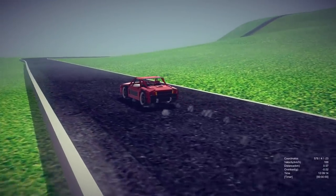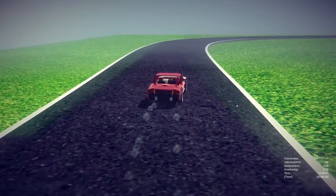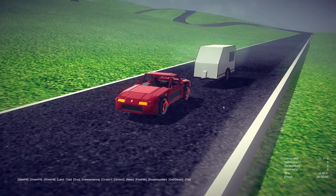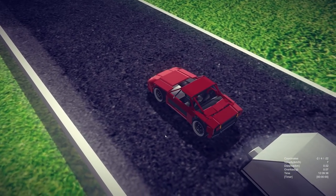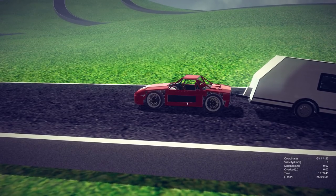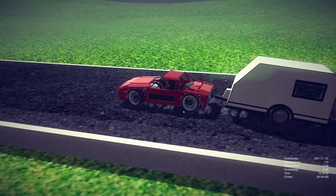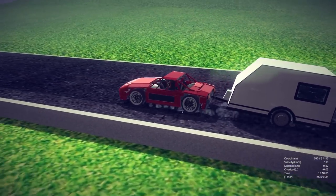In terms of speed, this thing does a respectable 168 kilometers an hour - that seems like its top speed, so it's not gonna win any speed competitions. But in typical Roadster fashion, it's just about the drive. I actually don't know if it's gonna be able to pull this caravan, but I hope it does. We don't have tow hitches in Besiege yet, so you just kind of ram it in there, unpin the caravan, and yes - we can go on a caravanning holiday!